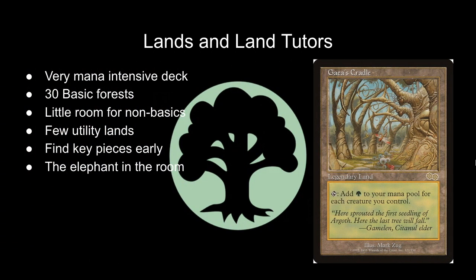The elephant in the room is of course Gaia's Cradle. I do not have a copy — apparently it's over $500 right now — so if you already have it, it is on the reserve list, definitely play it. It's great in this deck, but I've had a lot of success without it, so I wouldn't worry too much if you're not one of the people lucky enough to have a Cradle. That's just most of us at this point.